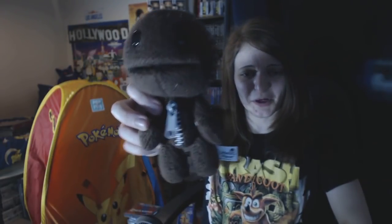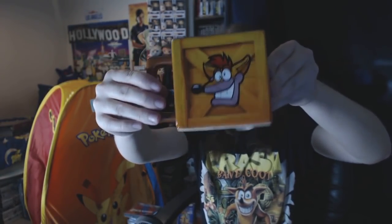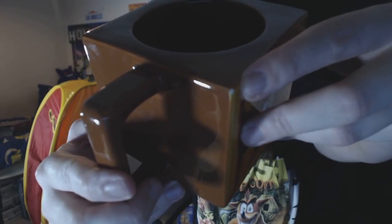This Sackboy from Little Big Planet I got for just a pound from a charity shop. I was amazed by Little Big Planet when it came out on PS3 - I actually created my own Resident Evil level. I got this from GAME - the Crash Bandicoot extra life box. You can also get the TNT and Nitro versions, which would be cool to grab. I was using it for a bit but someone in the house chipped it doing the washing up without realising it was a collector's item. So I've brought it upstairs to protect it - it's staying up here forever.